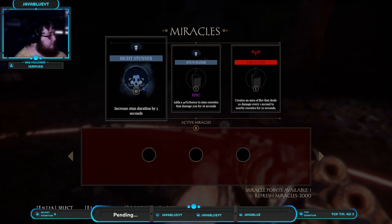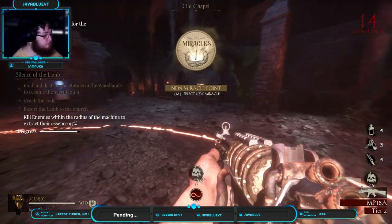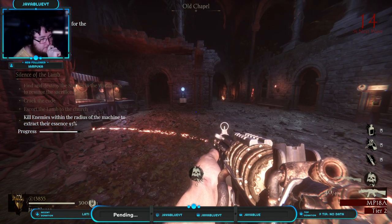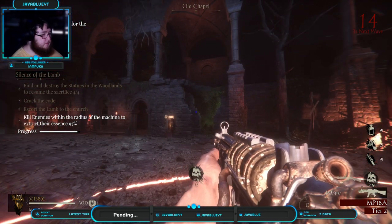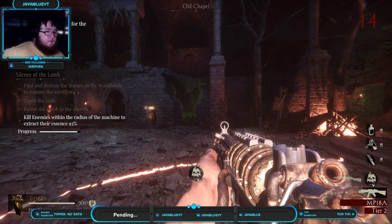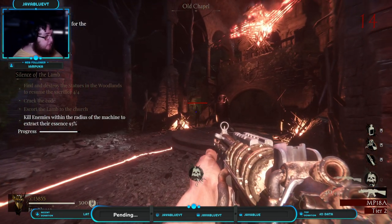Pre-stun duration — that could be good, that way they stay stunned for longer. The stun grenade I feel like is one of the more useful ones, just because it'll keep them occupied long enough for me to do something else — whatever that is.